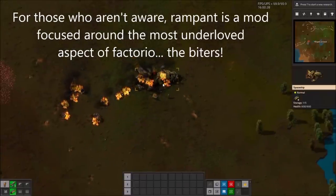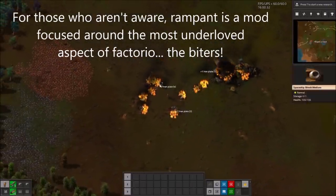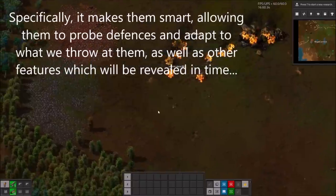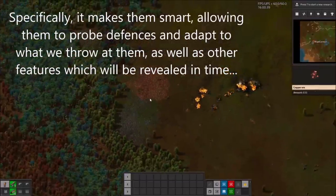For those who aren't aware, Rampant is a mod focused around the most underloved aspect of Factorio: the biters. Specifically, it makes them smart, allowing them to probe defences and adapt to what we throw at them, as well as other features which will be revealed in time.